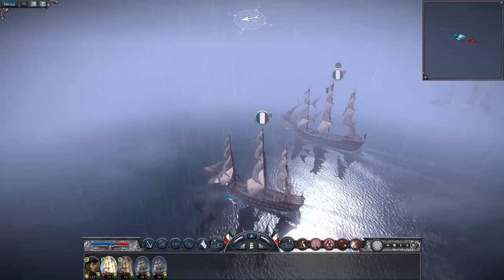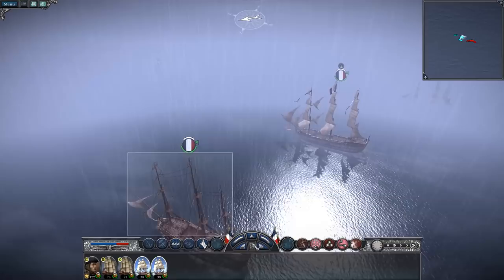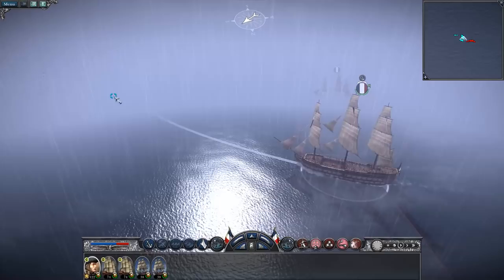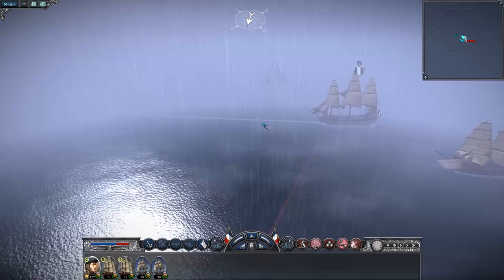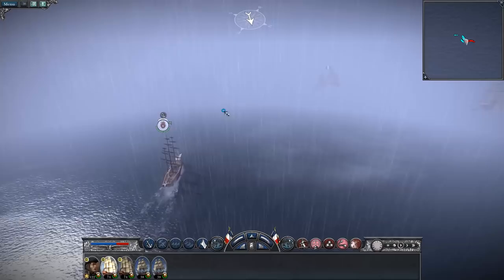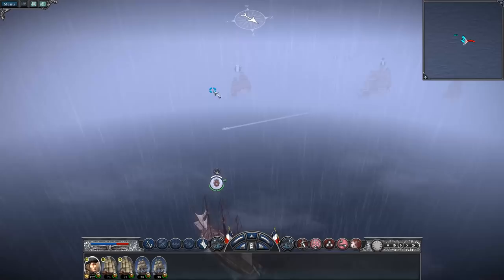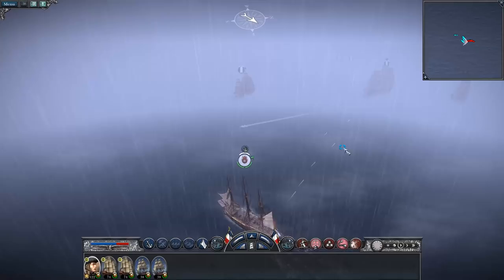I want to start by using these three. Balance of power is significantly in effect. First things first — we've got to be taking out the enemy sails. I don't get the point of this line formation. It just seems so stupid. It's one of the reasons why I don't like the 18th century — everything's in a straight line, your line infantry, your ship of the line. Doesn't seem intelligent at all.